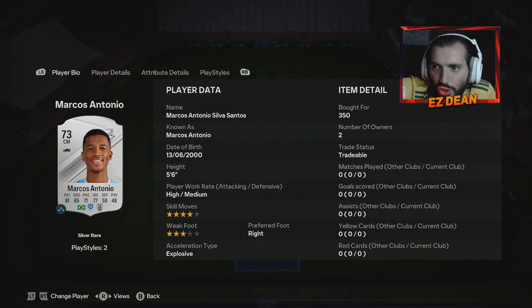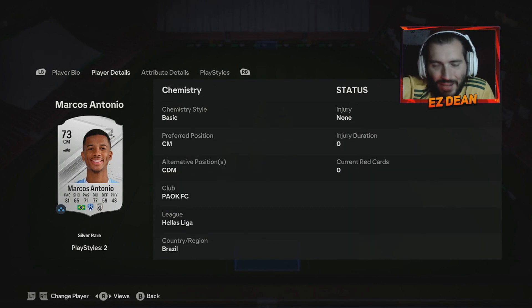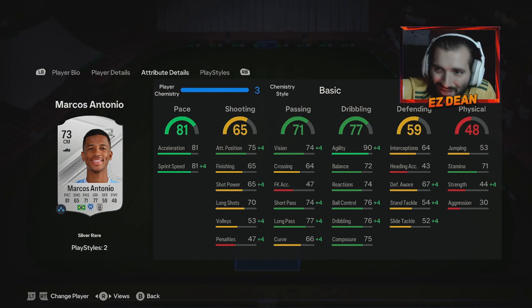Moving on we have our gem of the video — Marcos Antonio. Five foot six, high/medium work rates, four star skiller, three star weak foot. This guy can play centre mid or CDM but he looks suited to be a CAM. Pace is absolutely spot on, especially for a silver. These are solid cards in terms of whereabouts they are, and obviously for the objectives and things like that as well. His nationality is Brazilian, so he fits into plenty of hybrids.